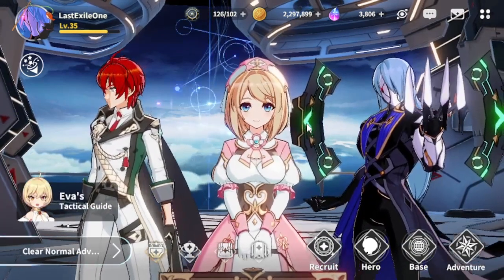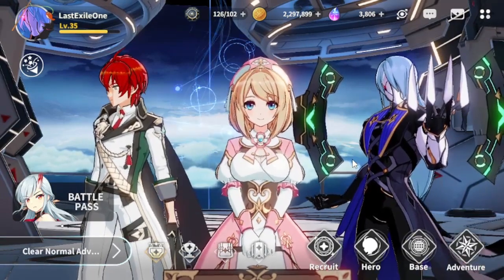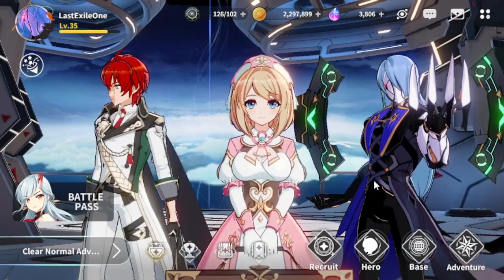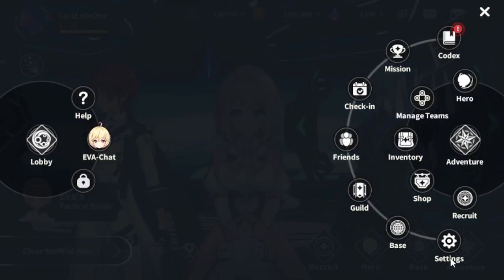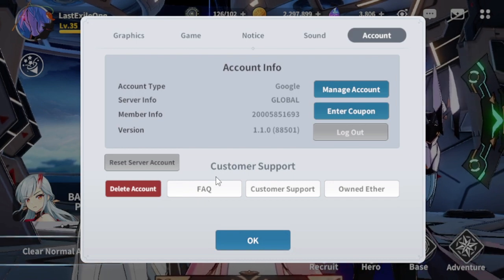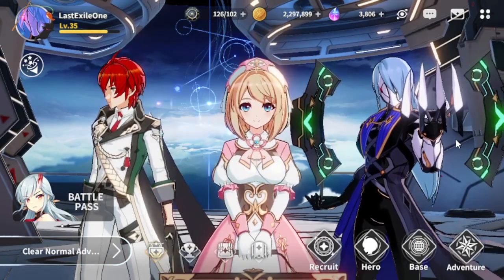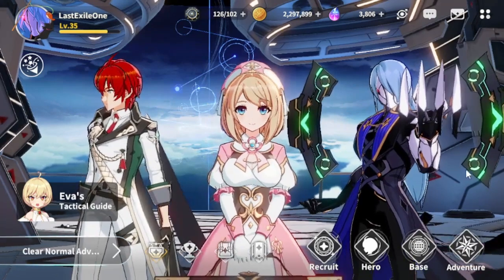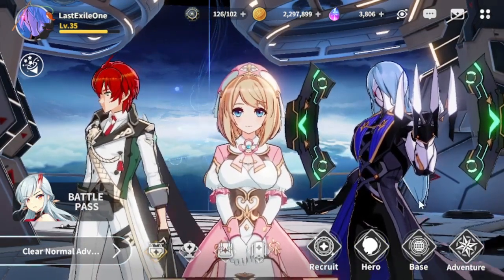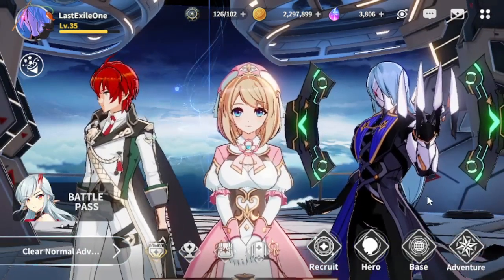The first thing I'm going to mention is rerolling — it is extraordinarily easy. When you come in to play Outer Plane, you enter as a guest. You go through the tutorial until you get to the first banner pulls, check if you got what you want, and if not, go to Settings, Account, and reset your server account. You delete it, it kicks you back to the main screen, and you start again. The first reroll takes about 15-20 minutes; subsequent ones take 5-10 minutes. It's pretty simple and nice that they give you that option.